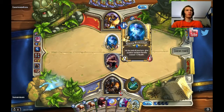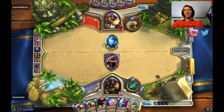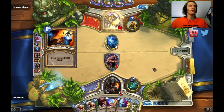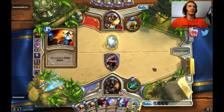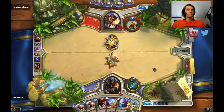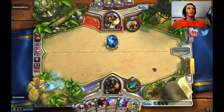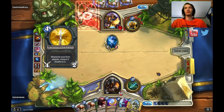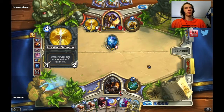I used to have a gold Young Priestess, but then I crafted Alakir with it. The next Shaman video I upload you will see that I crafted — or I enchanted Alakir, the Windlord. I don't know, that's fine with me using that Divine Shield.